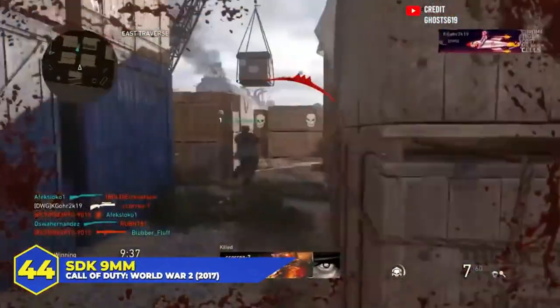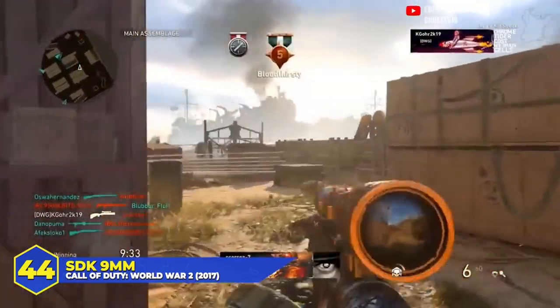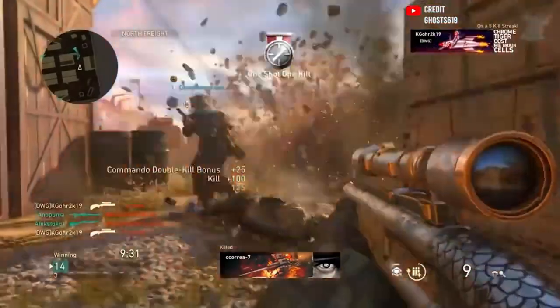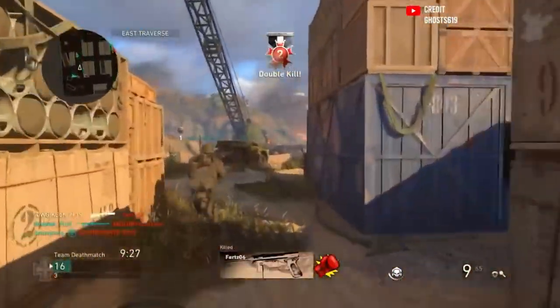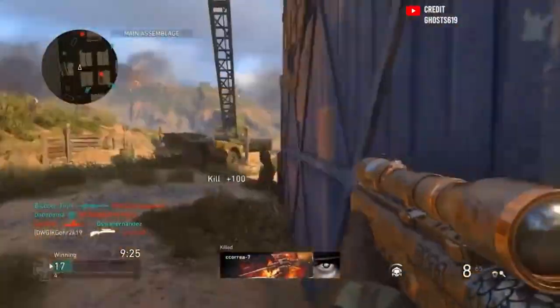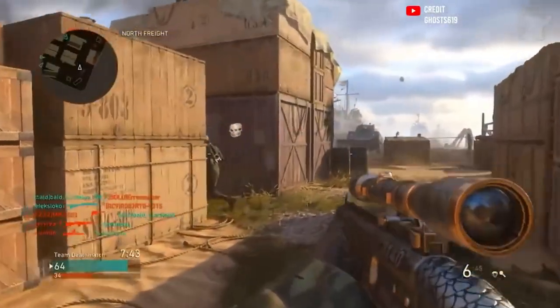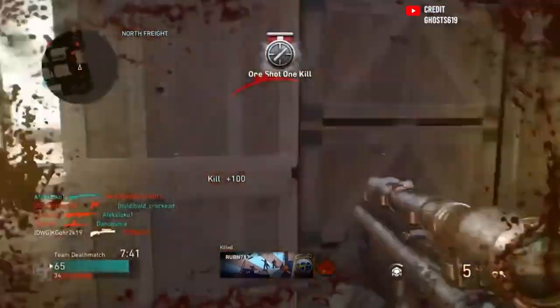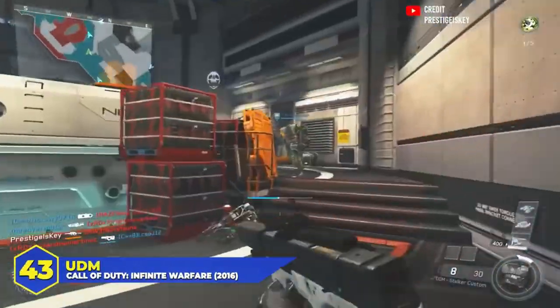At number 44, the SDK 9mm in COD WWII. Another sniper rifle with an integrated suppressor — nice in a game like WWII that didn't have a lot of attachments. Smooth handling, solid fire rate, big default magazine. The downside was the damage: as a way to balance out the suppressed firepower it had a rather small one-shot kill range, meaning you had to be really consistent to take full advantage. It was the whole 'get good' mentality.